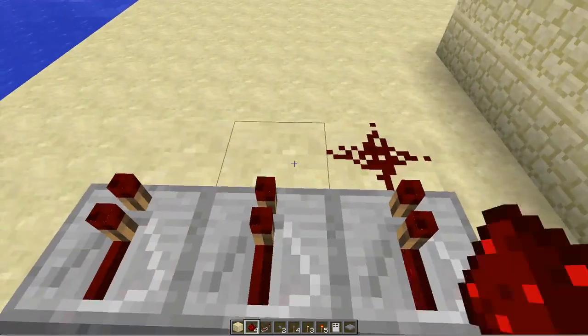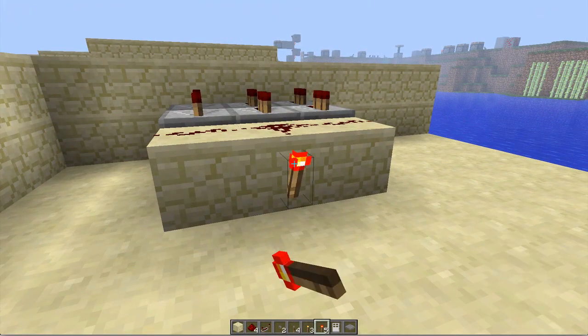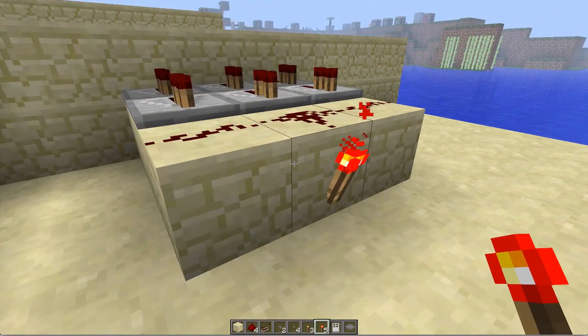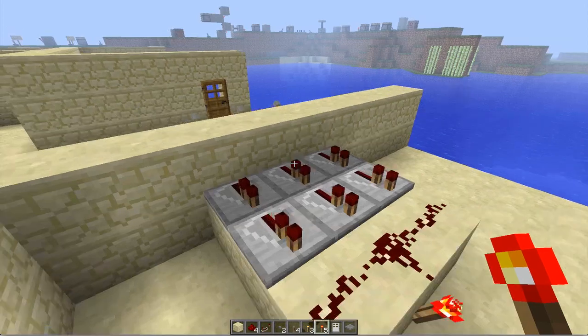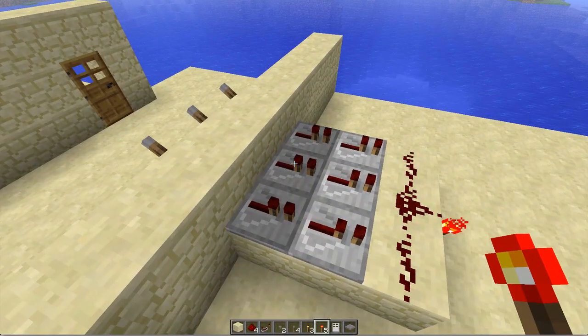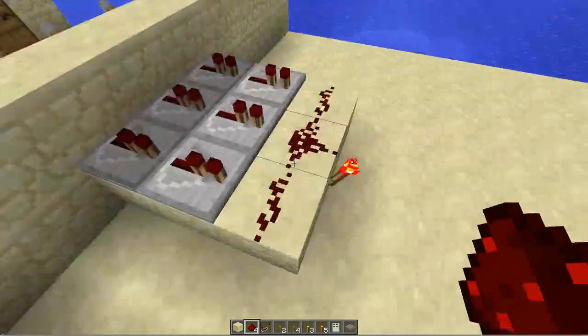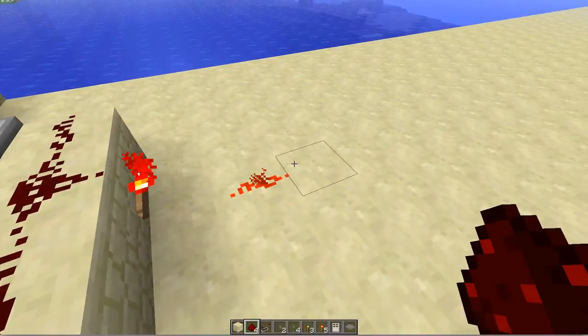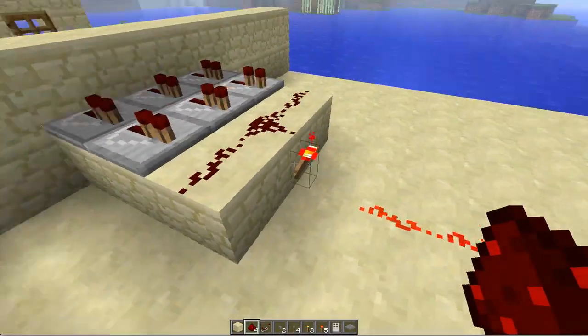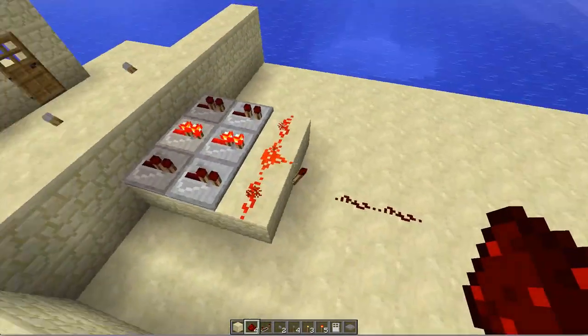Then on the last part you put three redstone just like that and place a torch in the middle. So this is a basic OR gate — or one of those gates, I'm not entirely sure — but basically if one of these is triggered then this turns off. So if one of these is on, you can see that torch is off.